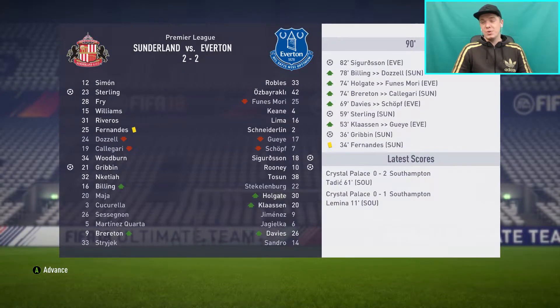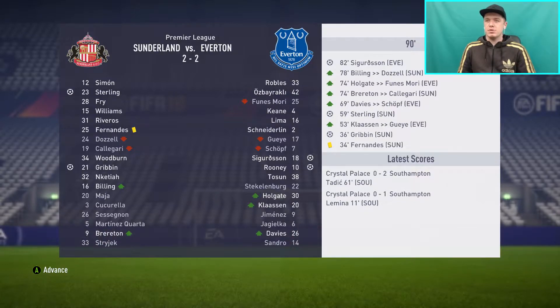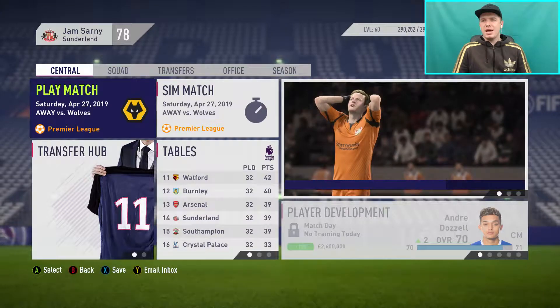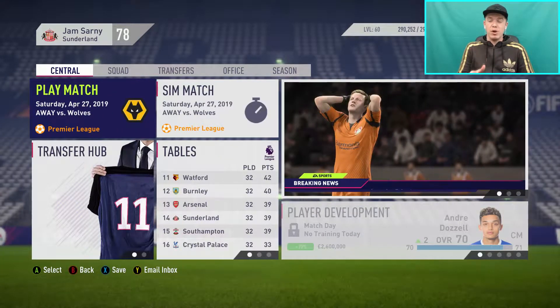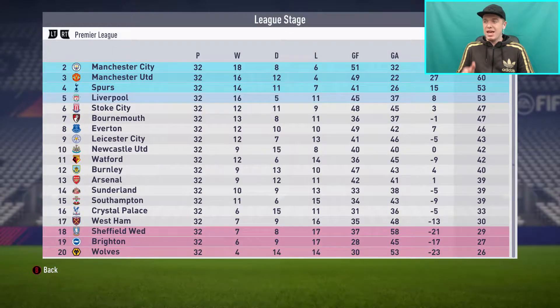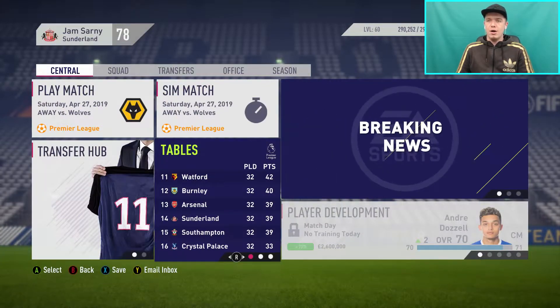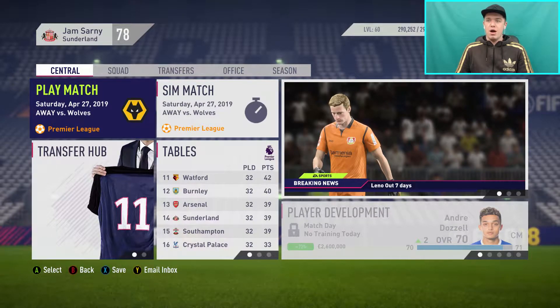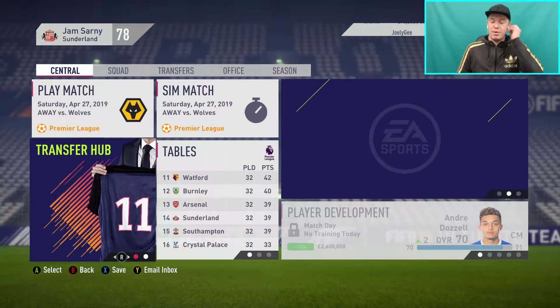We draw 2-2, so that's not too bad — we haven't lost a simulated game in this episode so far. Gribben and Sterling get on the scoresheet. Now we're going into the game against Wolves, who are bottom of the league. Brighton, who were 15 points adrift at the bottom, now look like they might survive — they've done an absolutely amazing job bouncing back. But it is Wolves who are at the bottom.